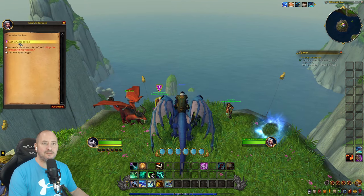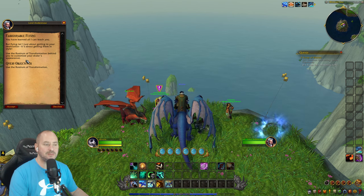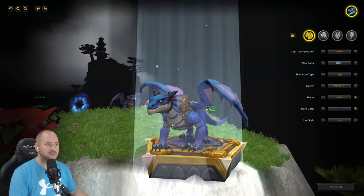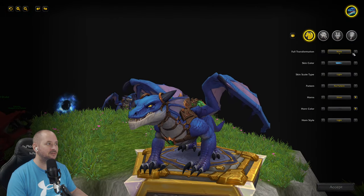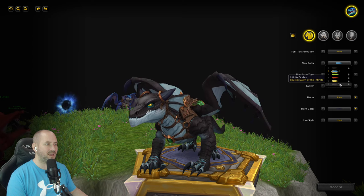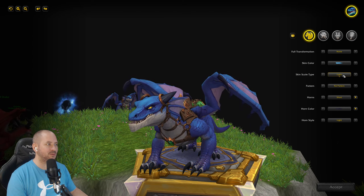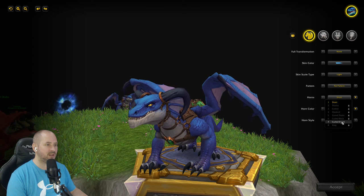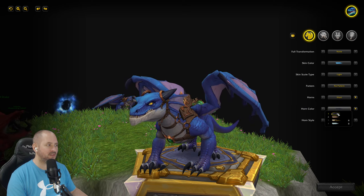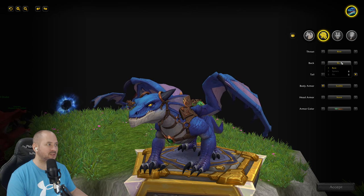Final dragon riding quest: 'Fashionable Flying — flying isn't about getting to your destination, it's about getting there in style.' Using the rostrum and transformation behind us to customize the drake's appearance. We can change full transformation options — skin color options, most are locked but some patterns are available. We can change the horns to short curled-down ones, horn color, throat and tail options.